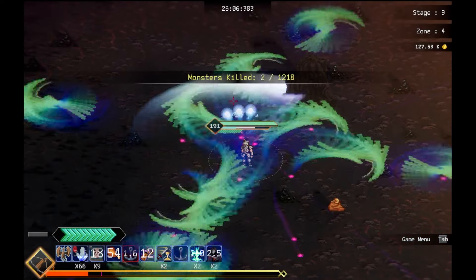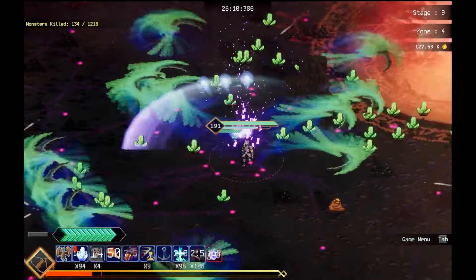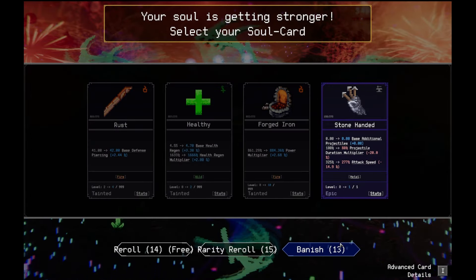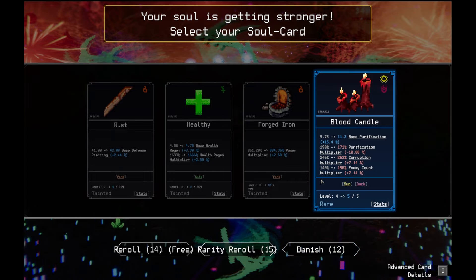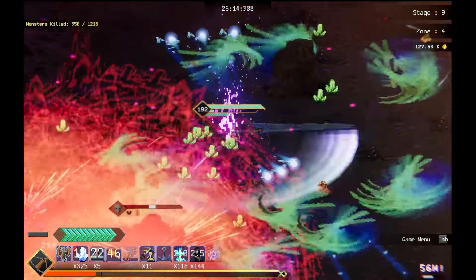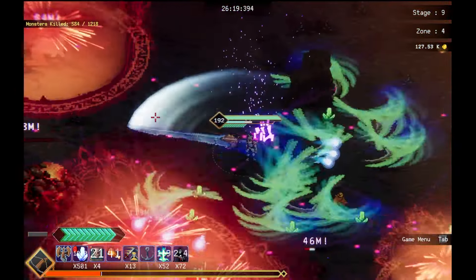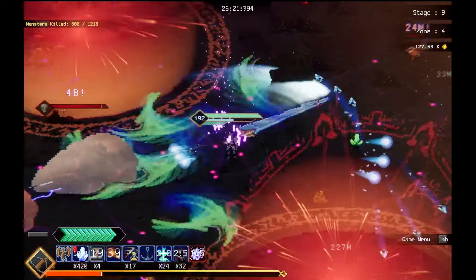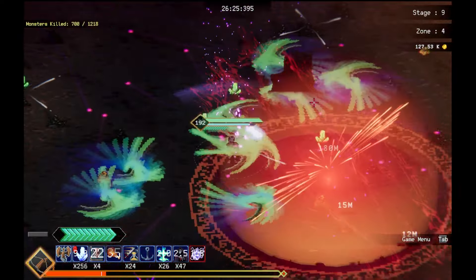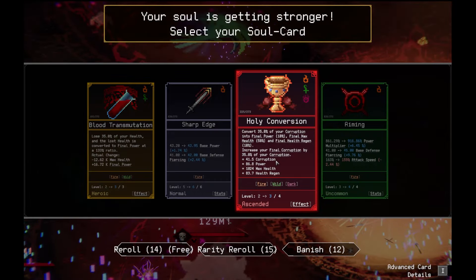I'm going to go to the box once we go through a few of these kill zones. Use my active ability. My active ability doesn't have enough to use it. I'll just get you. Blood candle is maxed out now. Full billion damage on that guy. Thank you, game. What a good time. Holy convulsion. Definitely.